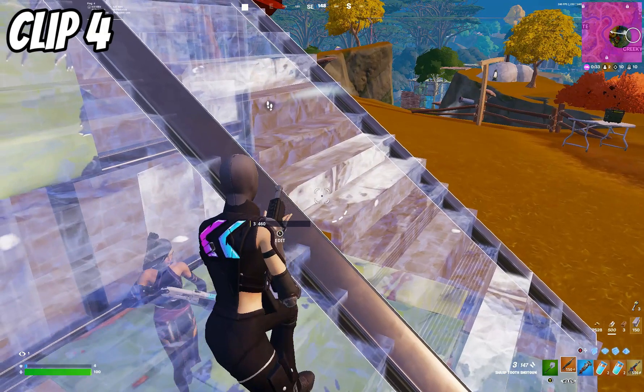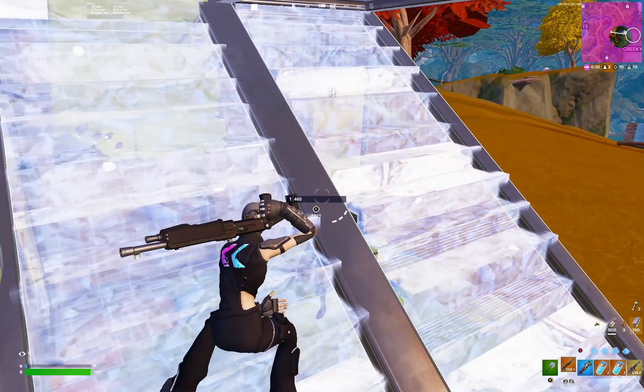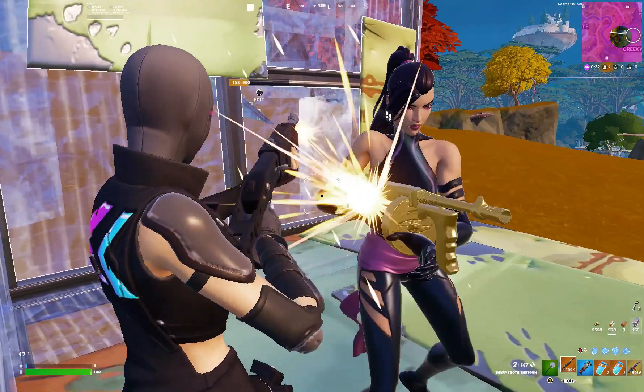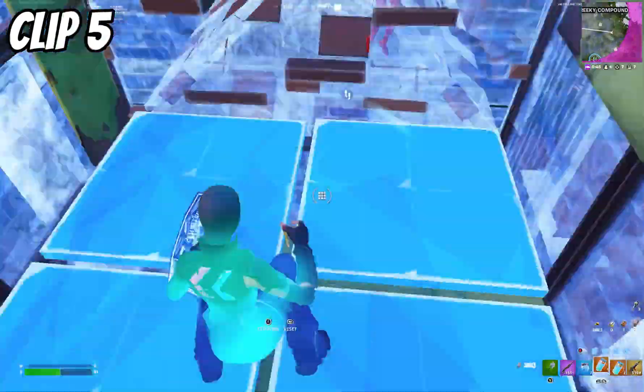Here's a quick but very useful one: I flip the ramp and reset it straight away with the opponent underneath it. He thought I was editing straight onto his face and tried to pre-fire me, but accidentally shot the ramp. That means he's used his shotgun shot and I've got a free shot on his head — a beautiful way to win.